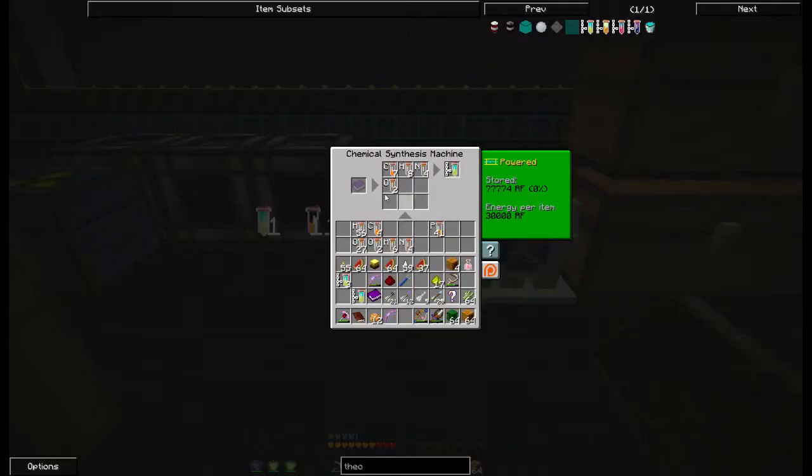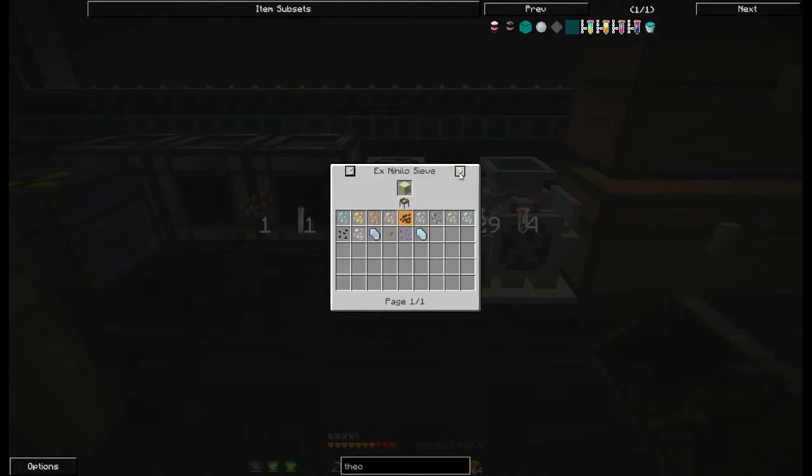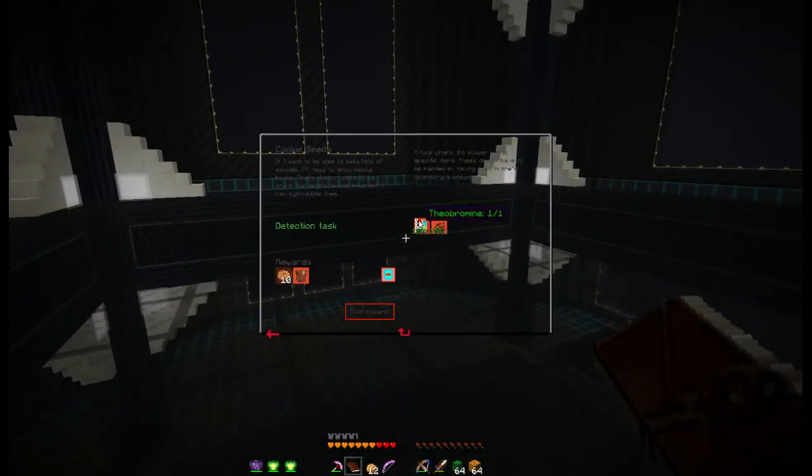So now in the synthesizer, clear all this out, and I put a theobromine in and I get cocoa bean. And why is it not giving me the cocoa bean now? Come here for a minute and stop playing with the sheep. I know why it's not working — because it's in your inventory, not in the machine. So theobromine → cocoa bean, done. Now you get ten more cookies and a reward bag.